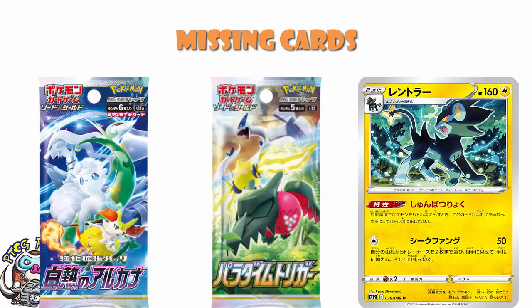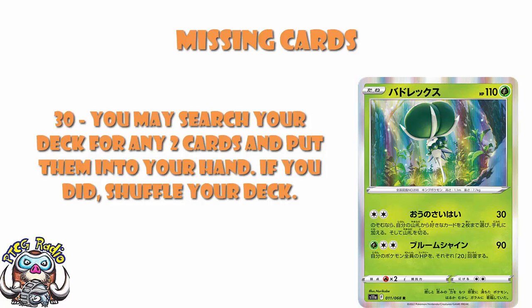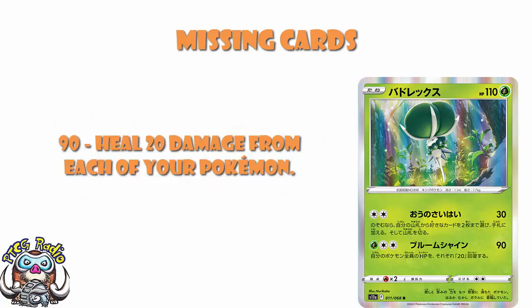This would have been the first ever actual Calyrex card — not Ice Rider or Shadow Rider, just ordinary everyday Calyrex. And now we don't have a Calyrex card in English yet. It's not particularly good: two energy for 30 damage, then search your deck for any two cards. Searching for two cards is good, but only 30 damage with two energy is awkward. The second attack does 90 damage and heals 20 from each of your Pokémon — not flat-out terrible, but not great either. It was going to be the first ever Calyrex card, and then we don't have one. That's just sad.